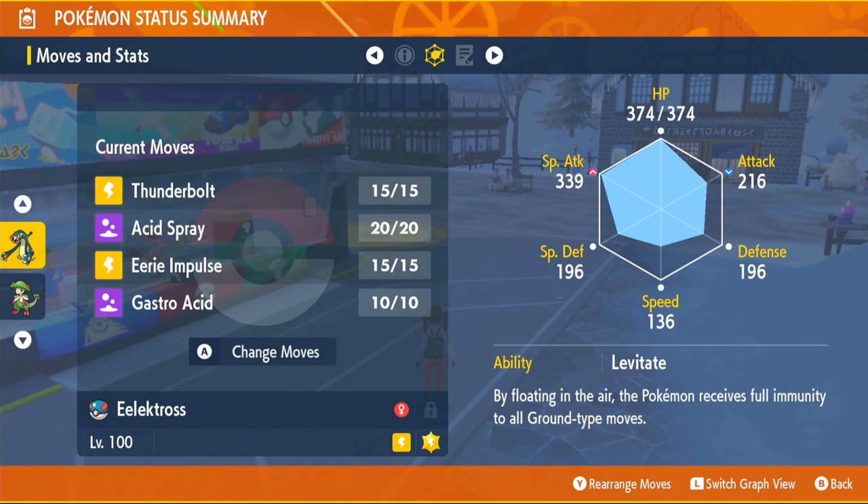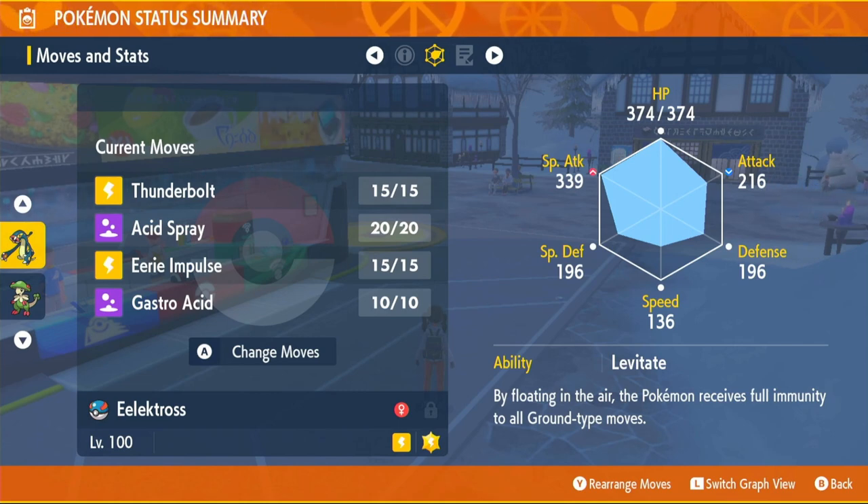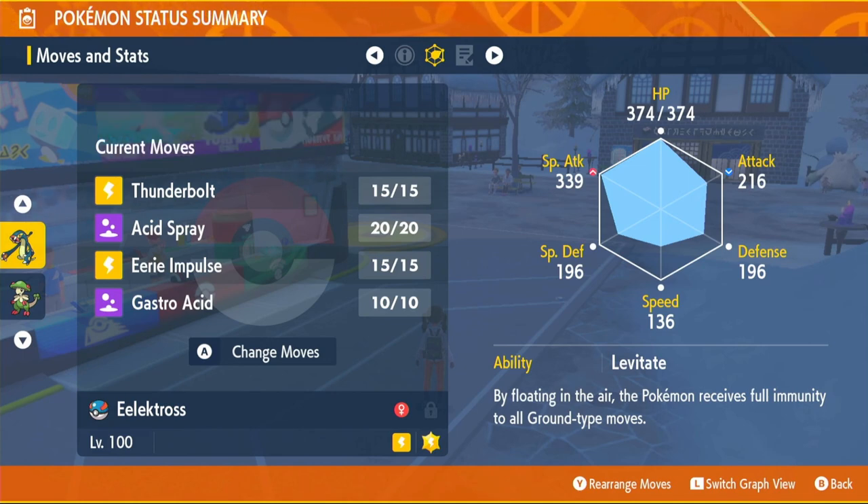As you may know, electric types can be a pain because they only have one weakness — ground types. But Electros doesn't have any weaknesses because it has Levitate, which means it can't be hit by ground type moves unless the raid boss nullifies that for a turn. He can't be super effectively hit by anything — that's what makes him so good in raids. This is the only ability he has, so you'll have it when you get the Pokémon, even if you catch it in a raid.